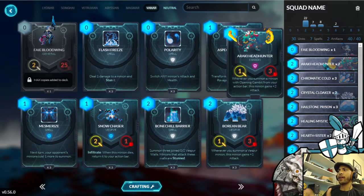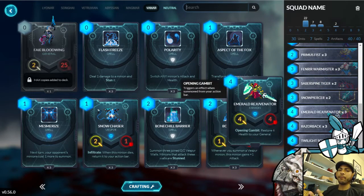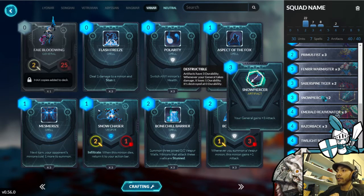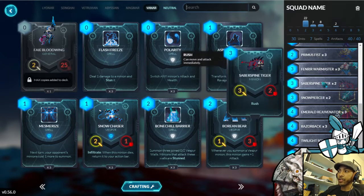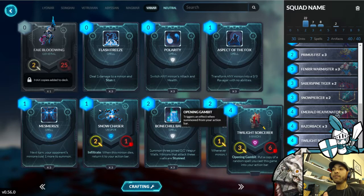There was nothing in there that could really bring me back into the game — I wasn't able to switch gears. I'll admit it was most likely a piloting issue, and I could have played the deck a bit better. If you do a little research, you can see that Vanar decks of this nature actually do perform very well on the ladder. I was running my old Snowpiercers again, and Saberspine Tigers for reach and face damage, trying to close out those games.